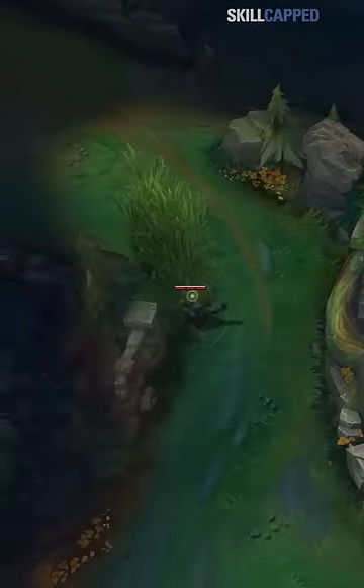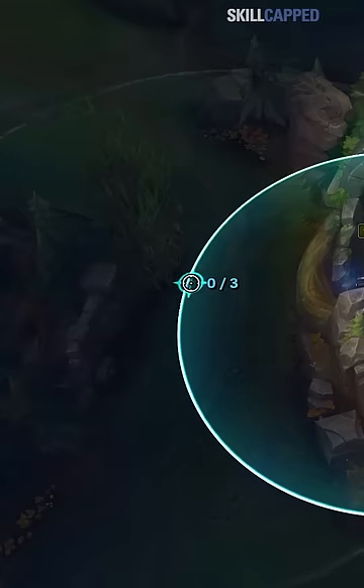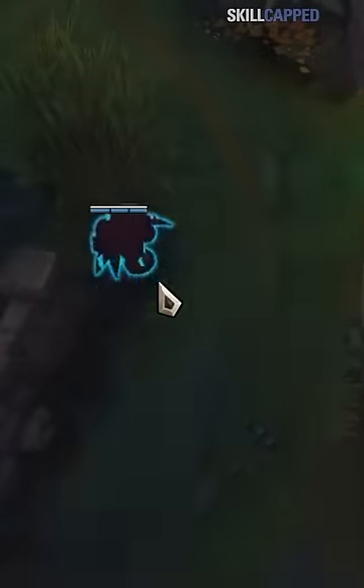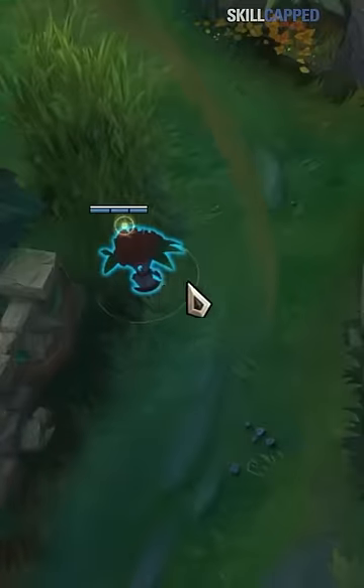Unless you use this secret trick. Click this bit of moss at the back of the wall. Then bring up your cast indicator and aim at the bottom-rightmost part of the brush. The second your cursor turns green, you want to left-click. If you move your cursor too far left, it won't work, so make sure it's right when it turns green.